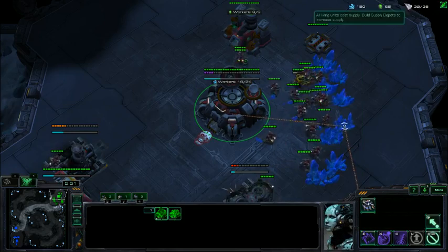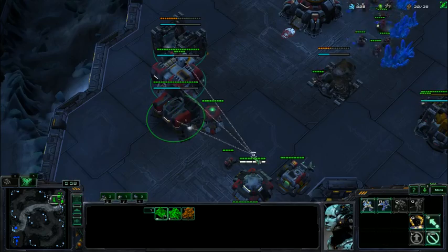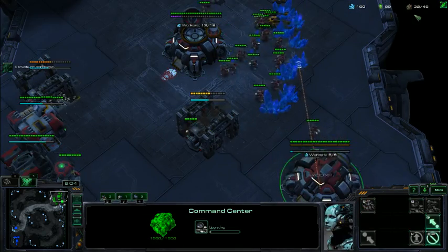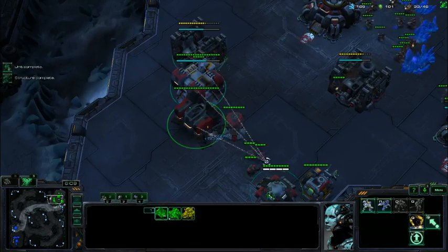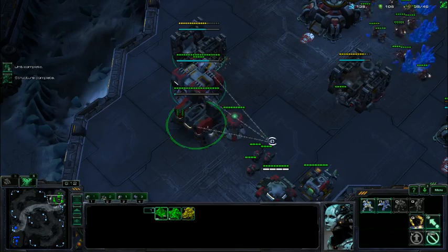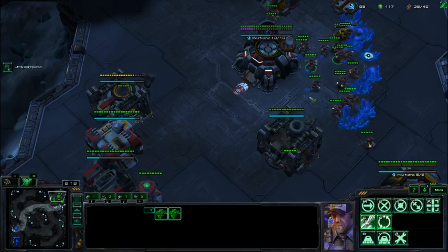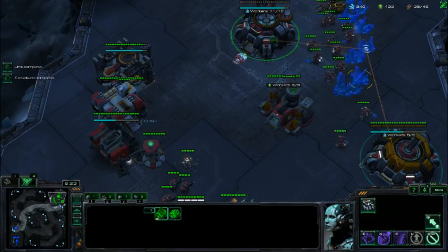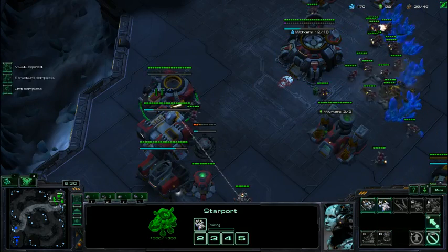Don't worry, that is 32 out of 35, because our command center is going to finish and it's going to give us 10 supply, so we do not yet need a supply depot — up to 46. Make sure to keep making workers, the marines are still producing. We're going to transfer SCVs to this gas as fast as we can. You might ask: Mario, why haven't we expanded?